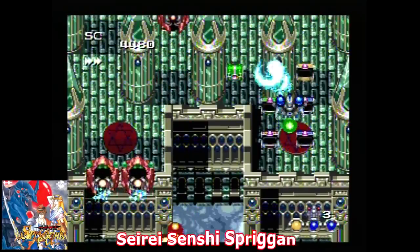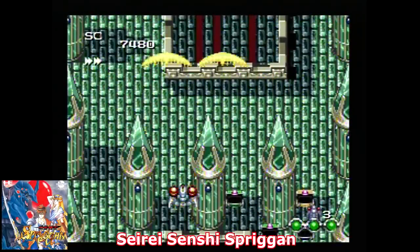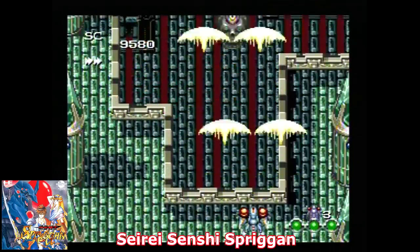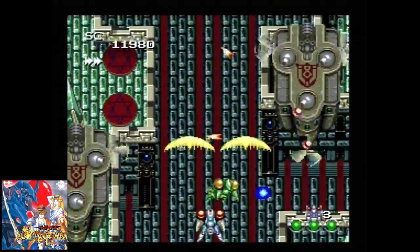Did you like Musha on the Genesis — giant robot shoot-em-ups with great graphics and cinemas? Well, here is Spriggan, a game very similar in every way. It was done by Compile and is one of the most challenging games on the list.